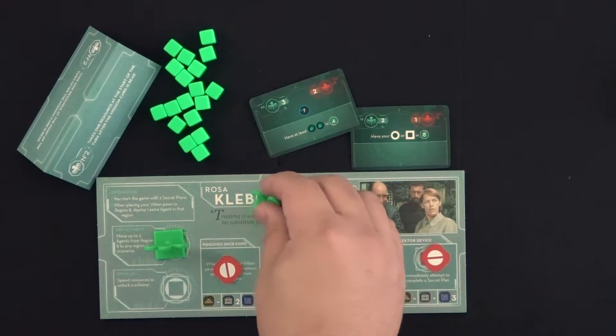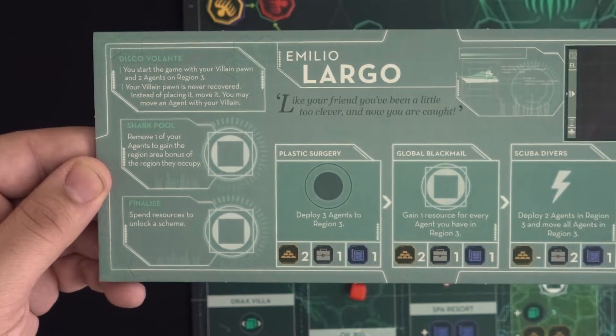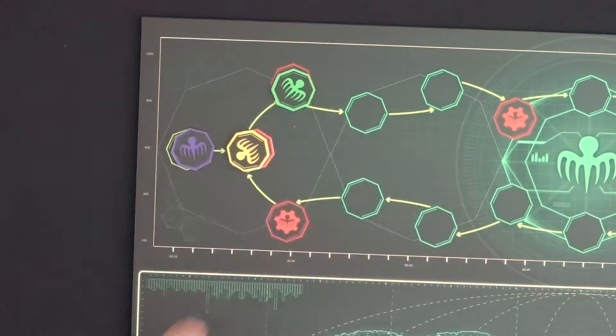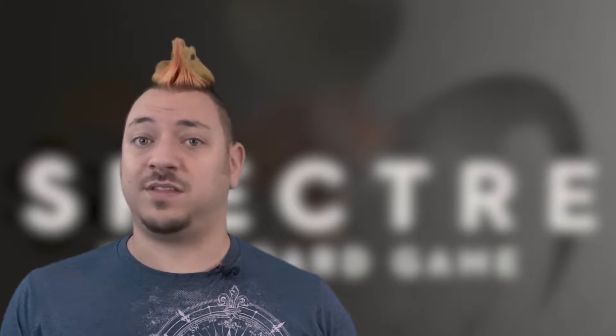Next, players retrieve their villain and henchmen pawns from their placed locations. Emilio Largo, however, does not retrieve his villain at this step, as part of his ability. Lastly, the new Specter numbers of the organization are re-evaluated. Redistribute the number name plaques to players based on their standing on the Specter track. This concludes a single round of the game.